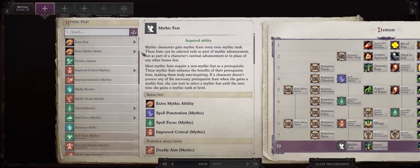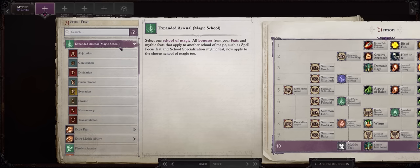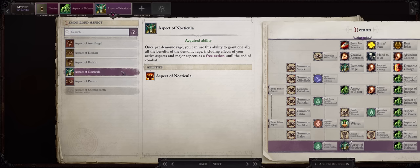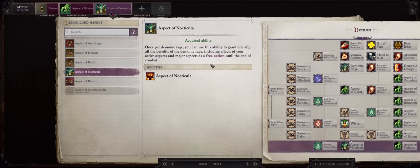As far as your last Mythic feat, the ones I mentioned before: Mythic Initiative or Expanded Arsenal into Illusion. As far as your last Demon Lord aspect, Nocticular no doubt — because as a free action we can share all of your Rage bonuses including the Demon Aspects to one ally of choice, thus highly increasing their power.